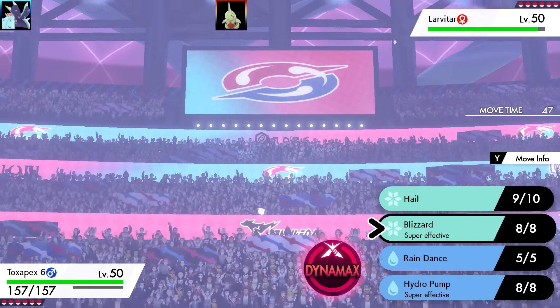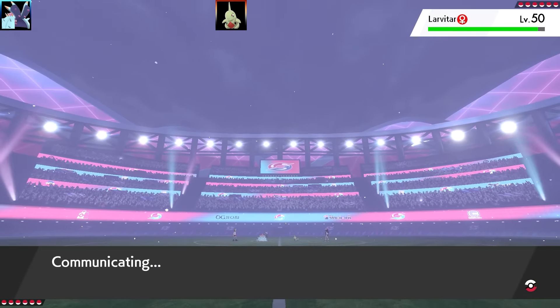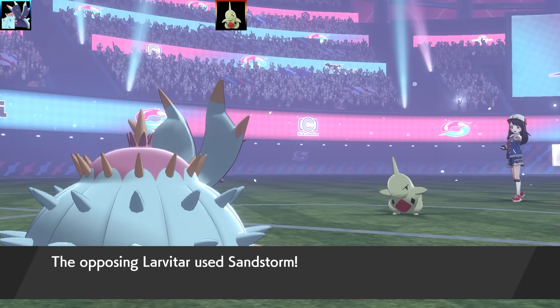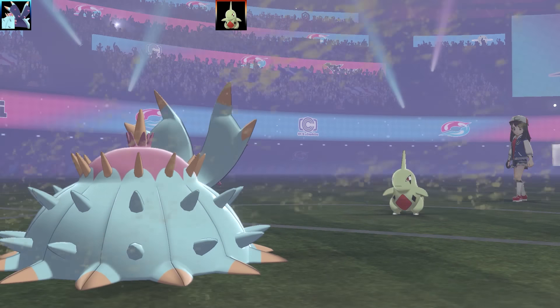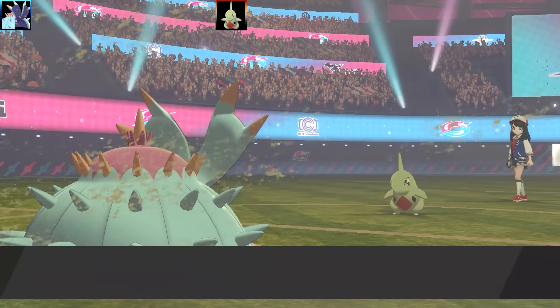Even with Modest Nature, I wouldn't say Toxapex hits very hard. But with some high base power moves and maybe a bit of support from Rain and Hydro Pump, it does hit reasonably hard, especially when you're versing a Larvitar too.